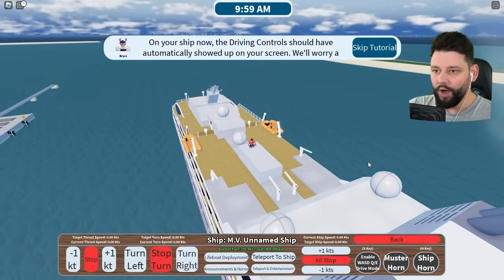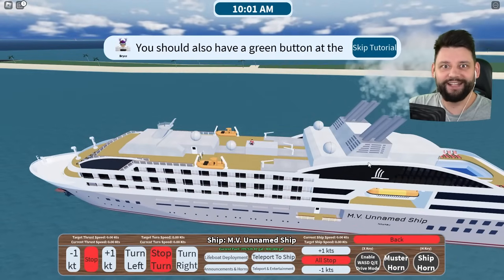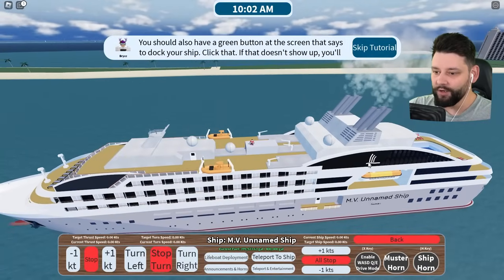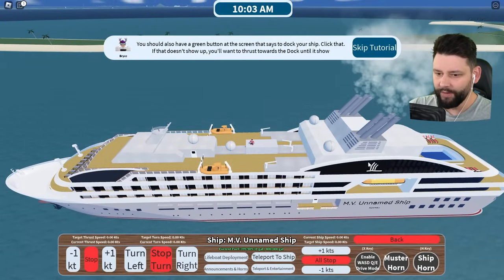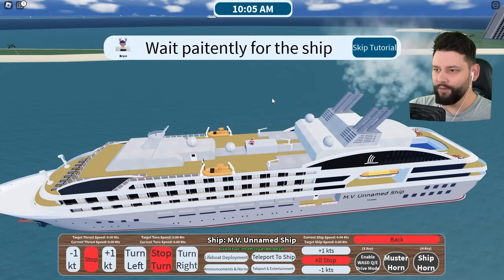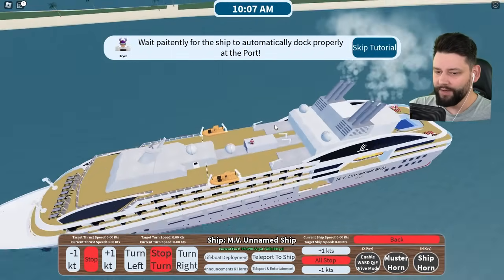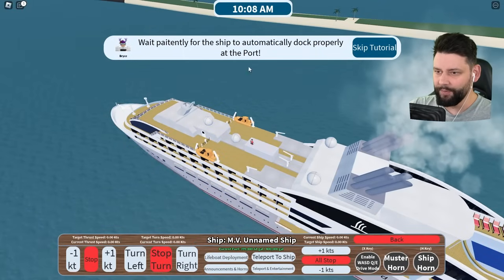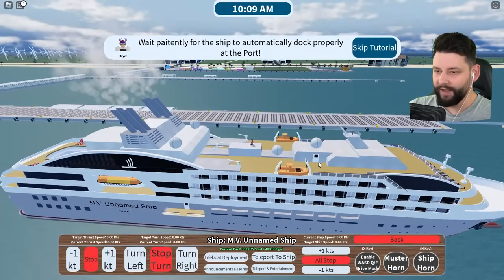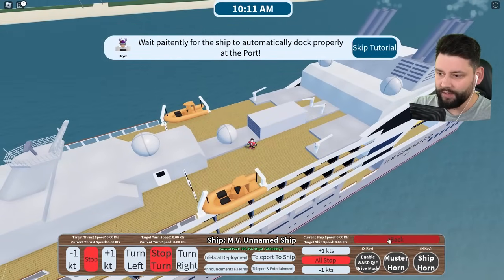On the ship the driving controls have automatically showed up on screen. The tutorial says there should also be a green button that says 'Dock the Ship' - do I have that? I don't have a button that says dock the ship. The tutorial skipped and I couldn't even read what it was saying. How do I now dock the ship? Can I go back?